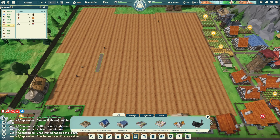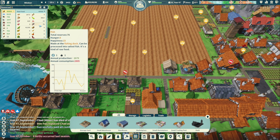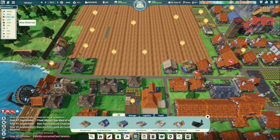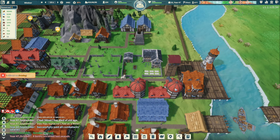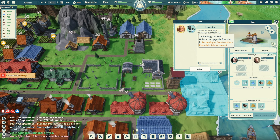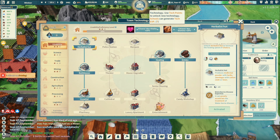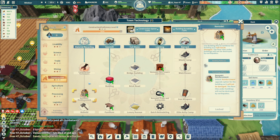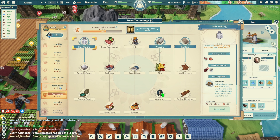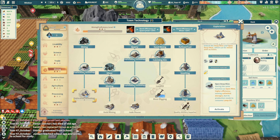The harvest came in and I feel like we didn't gain as much as expected. Let's get building kits. We have a research technology — construction remodel reinforcement. I'm going to focus on this first.